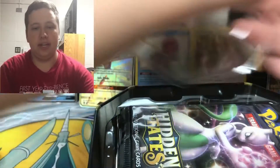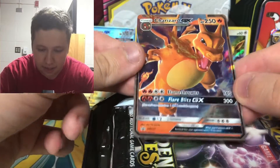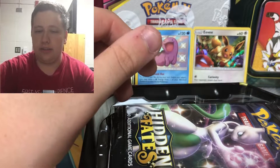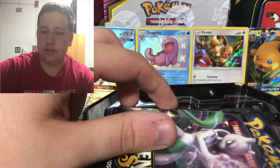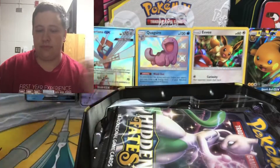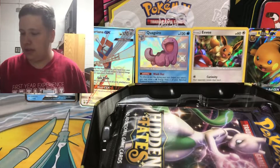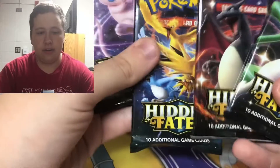Opening the Charizard tin next, saving the Gyarados for another time. This desk does not have a lot of room at all. Here is the Charizard GX, Sun and Moon promo number 211, with Flamethrower and Flare Blitz GX. So we have Raichu and Charizard promos side by side. There are the four packs - one of each artwork. I would love to pull the rainbow rare of the Legendary Birds full art.